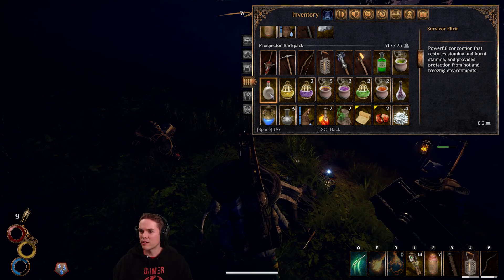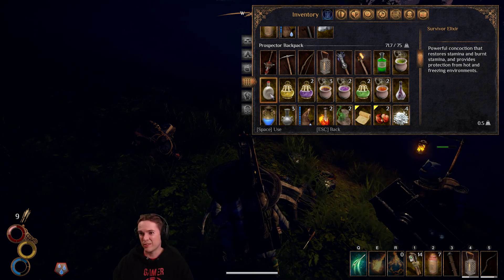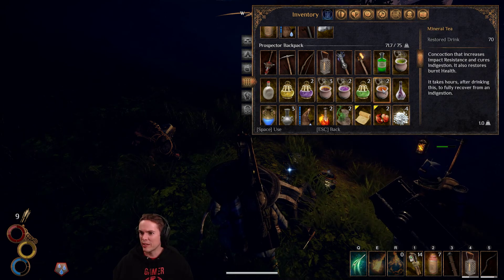I just got rid of some pots I didn't need anymore. Burnt stamina — not so useful. Survivor elixir: restores stamina and burnt stamina, provides protection in hot and freezing environments. I'll save that for when we go across a desert sometime.